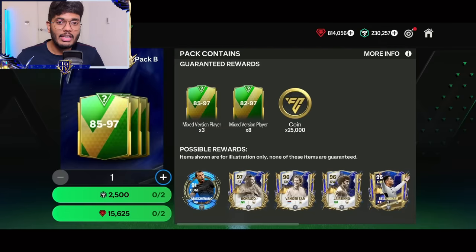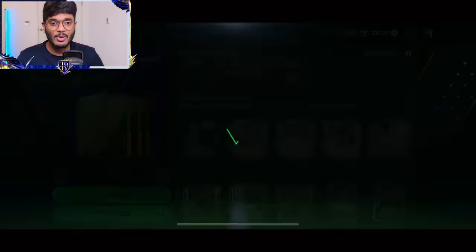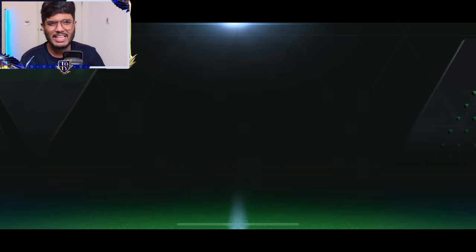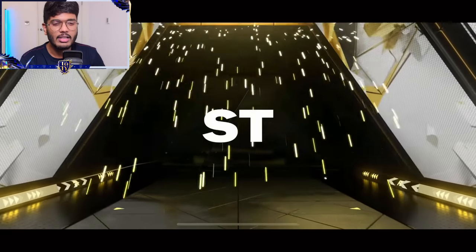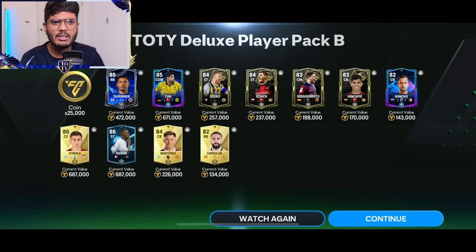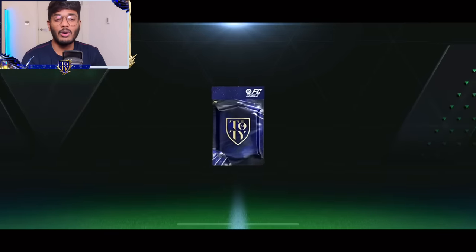I'm back with the Team of the Year Deluxe Player Pack B. This has three 85 to 97 rated players and eight 82 to 97 rated players — so this is where we have a good chance of packing someone really good. It's going to cost us 15,625 gems — very expensive, guys. Here comes the first pack: Brazil — no, that's France flag, striker, hero. It has three 85 to 97 rated. Never mind — let's move on.